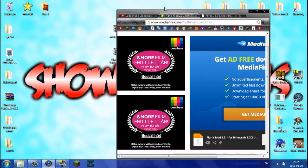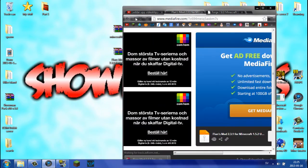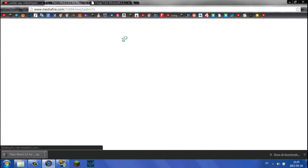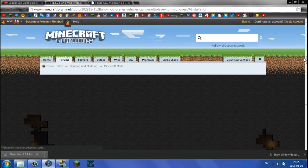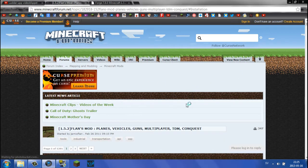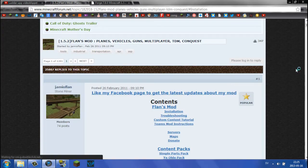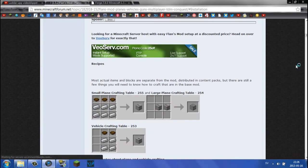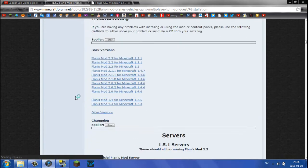Now we've got the two things downloaded. You might want to go back to Flan's Planes Mod site to download some content packs, because as I said the mod is kind of boring without them. You can make your own or download others' custom packs. There are also content packs made by the actual mod maker. To get any content pack, you will need the Simple Parts Pack first of all.